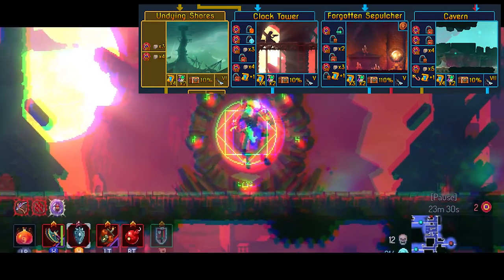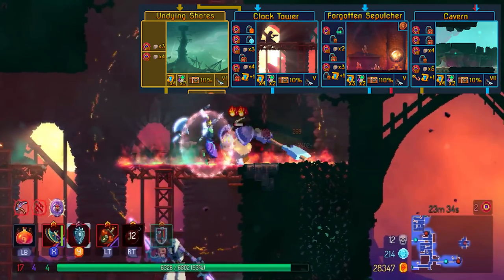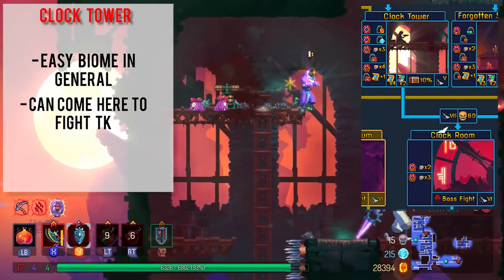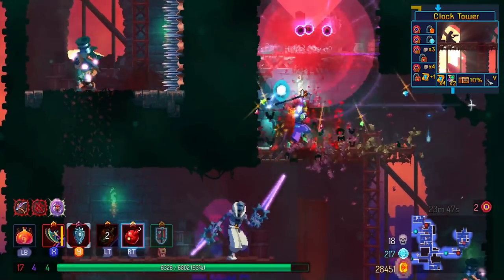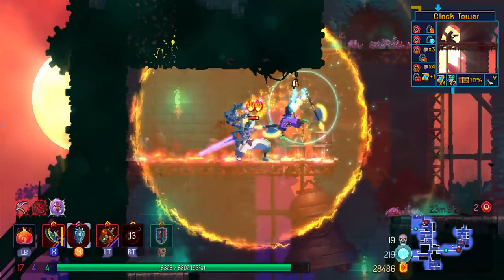Next we'll go through the biomes in the following portion of the game — again there are four. First of all, Clock Tower leads to Timekeeper only. I would say avoid this biome if possible, just like the other ones. But honestly it's not that bad — not as bad as Stilt Village or Ramparts. If you're set on fighting Timekeeper, you can come here; it's not as bad as the other ones.